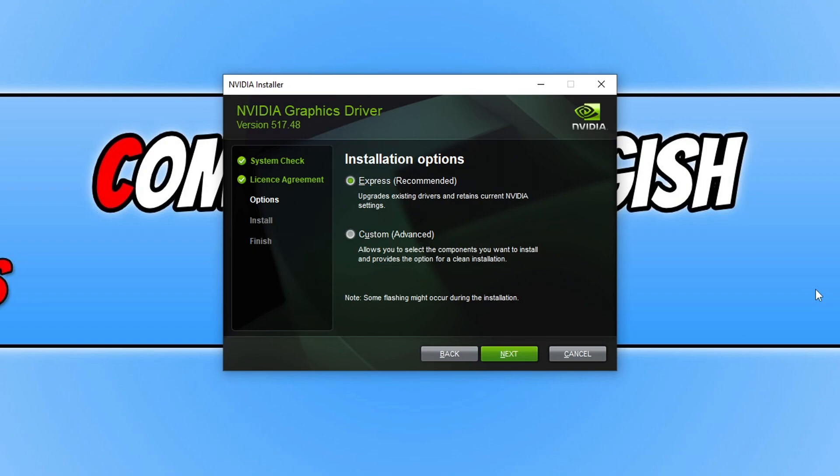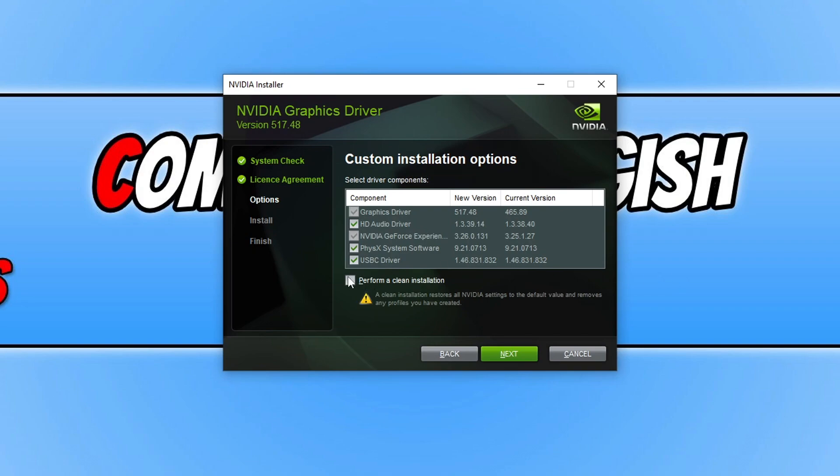You now have two options: Express or Custom. Since you are having an issue with the DirectX error message, I recommend selecting Custom and pressing Next, then performing a clean install of the driver. This will remove any NVIDIA settings you have set in the past and also clear any profiles you have created. The reason I suggest a clean installation is because changed settings could also be causing that error message.